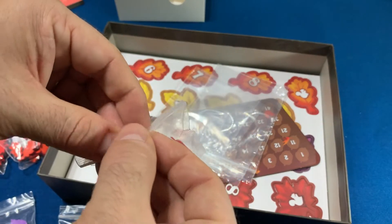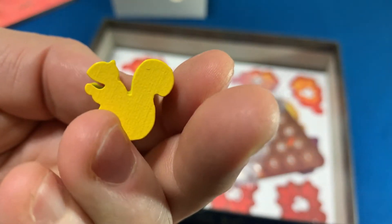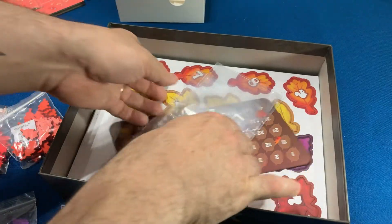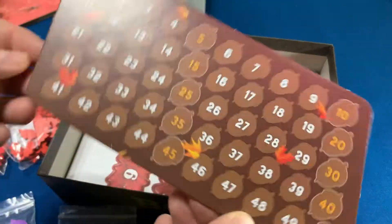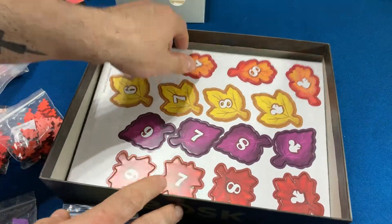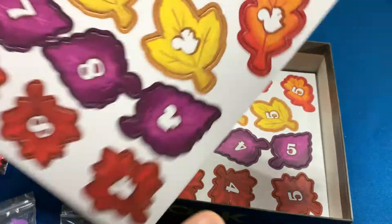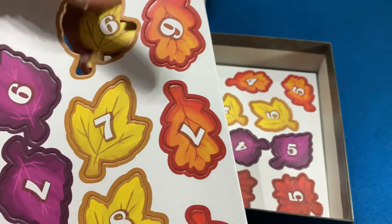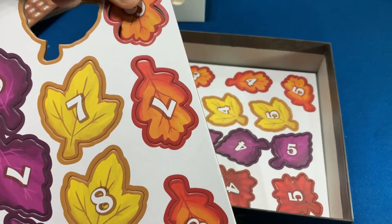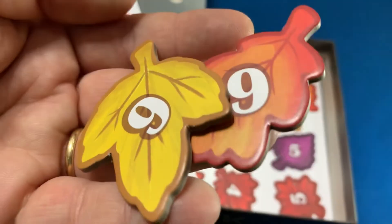E aqui nós temos os squirrels, os esquilos, que também dão um bônus. Olha que bonitinho, é um esquilinho! Ele dá um bônus quando você for colocar ele no tabuleiro, acho que no outono. Vêm aqui alguns saquinhos a mais, o tabuleirinho de marcação de pontos — você marca os pontinhos aqui, pontos de vitória. E aqui essas representações de folhinhas para você fazer a seleção de qual folhinha vai usar. São umas tiles bem grossas, olha — bem grossas, é uma qualidade muito boa, destaca fácil.